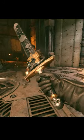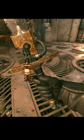The Psyker's Force Sword allows you to butter that bread with a tasty Brain Burst whenever you charge it up, but how do you use it effectively?